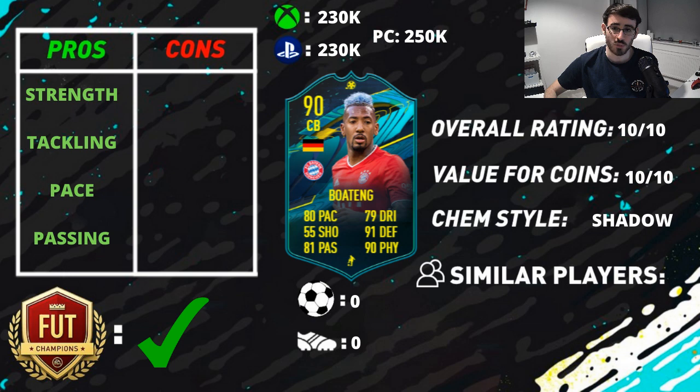The pros continue because his pace is also very, very good. With the Shadow chemistry style — which I personally think is the best chemistry style for him — he gets his acceleration boosted from 73 up to 80, which is very good. And his sprint speed goes from 86 to 96, which is absolutely superb. So he feels very quick, and he feels even quicker because of his dribbling for a centre-back. He has 75 agility and 70 balance, which for a centre-back is really, really good. Pace-wise, he is superb.